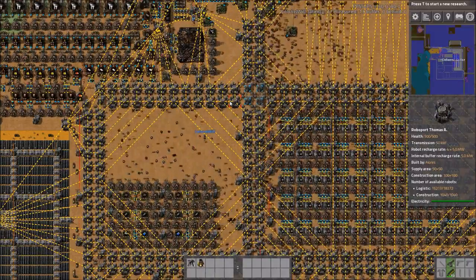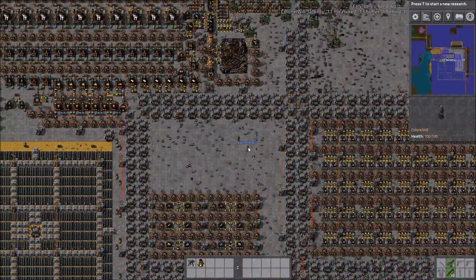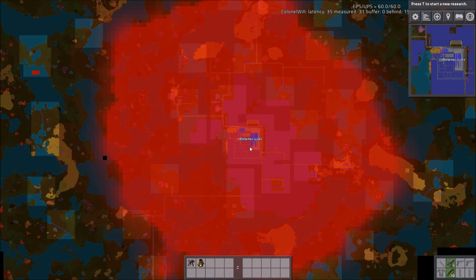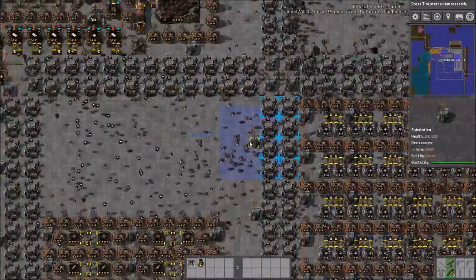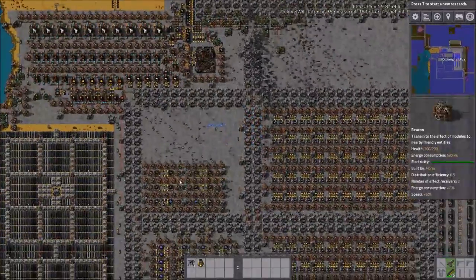We decided to go over this one because it's a bit different. Usually the ones we've gone over previously are belt-based, kind of bus-type designs. This one is entirely bot-based, and you can see on the map the pollution is absolutely wonderful — delicious. It's mostly that large because this entire base is concreted.